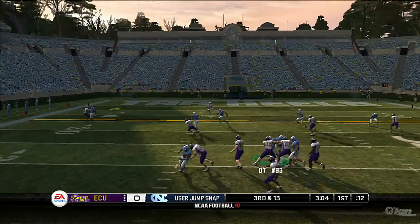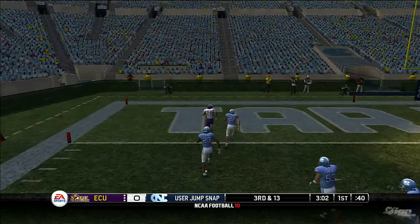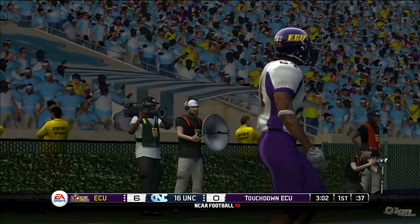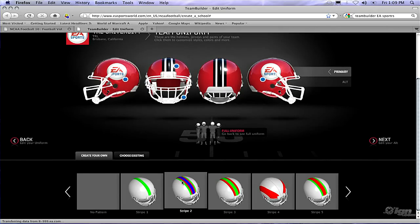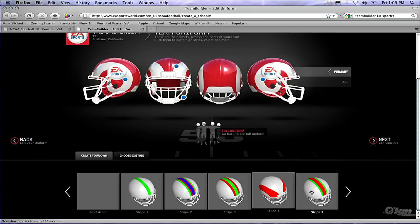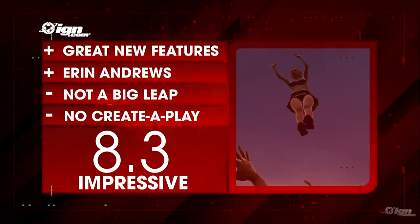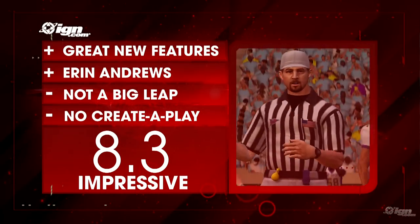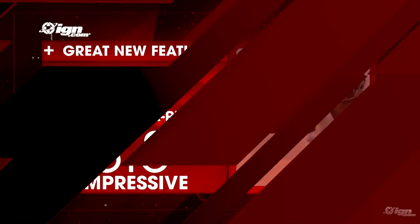In the end, NCAA Football 10 is really just more of the same, except it's got two really cool features added: Team Builder and Season Showdown — two things that every EA game should have in some form. While it's not much of a change, it's a little bit of a change, and that might be enough to inspire you to buy NCAA Football 10.